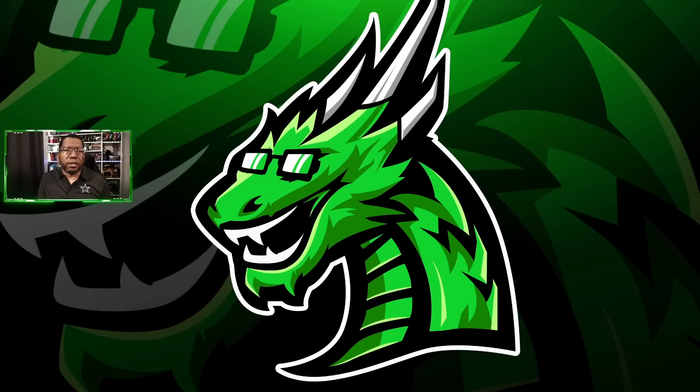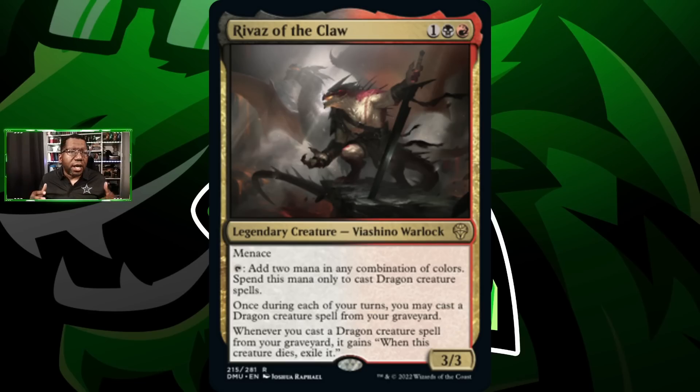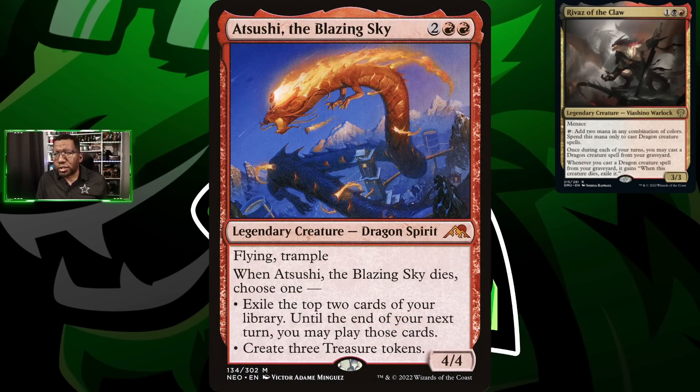Let's start with Rivers of the Claw — it's a 3/3 for three, not the most impressive, but it has menace which is hard to block and you can tap it to make two mana to cast dragons. It also has extra text that lets us play dragons out of the graveyard, which is fantastic. We're also playing Atsushi the Blazing Sky — really good, lets us dig deeper to find answers and make treasures so we can cast multiple things.